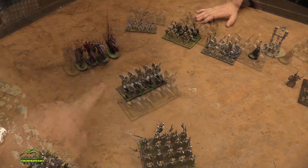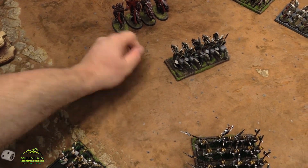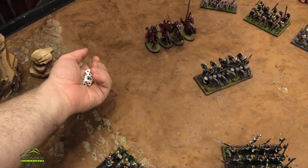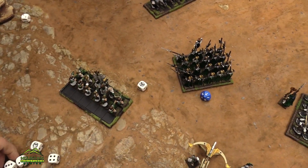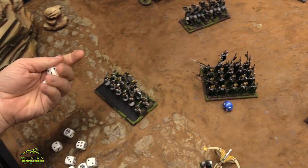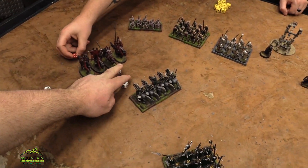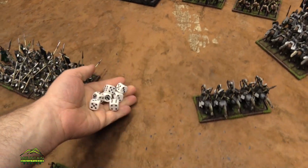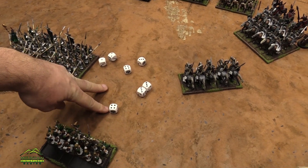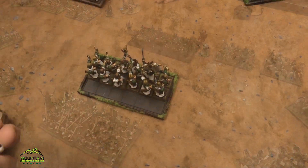Let's shoot the archers — fours and sixes. Two wounds, that's actually really good. My bolt thrower — one hit, but that's D3 hits so three hits. We're piercing two so fours to wound. Two more wounds. Over into them — we don't hit very well. What's your defense? Four on them. Two more wounds onto your revenants. And then these archers — rerolling ones because they're elite. Two more wounds. We're up to six on them.